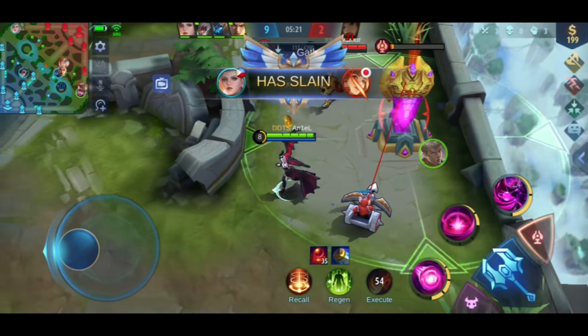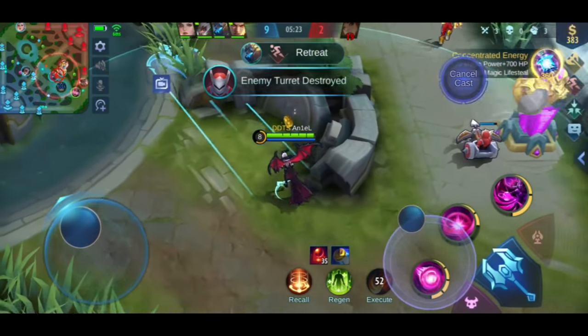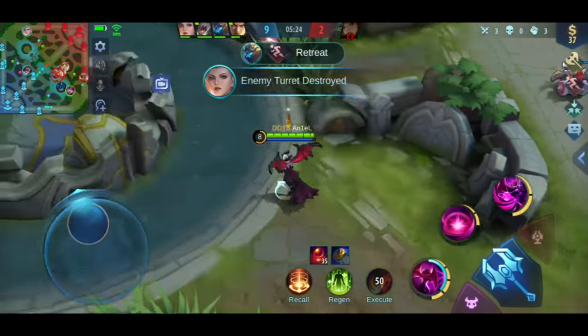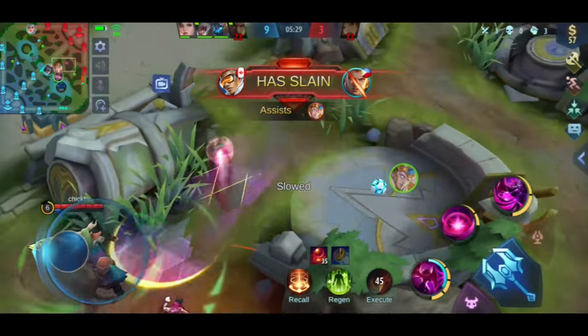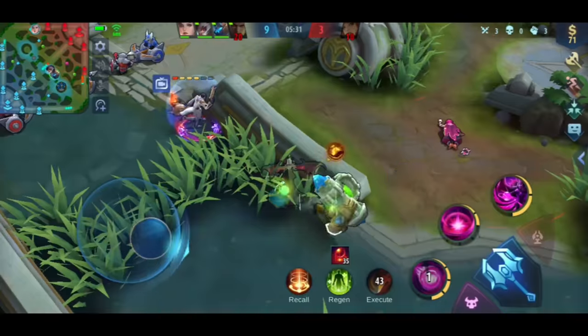If you stack faster, your HP builds faster, you'll have movement speed, magic lifesteal, and 10% cooldown reduction — which will be the reason Alice can survive a team fight and not just die right away in the clash.